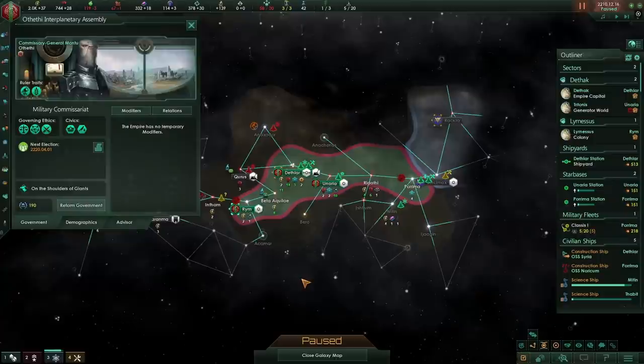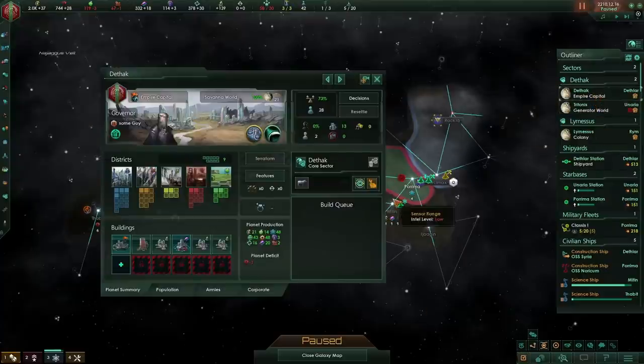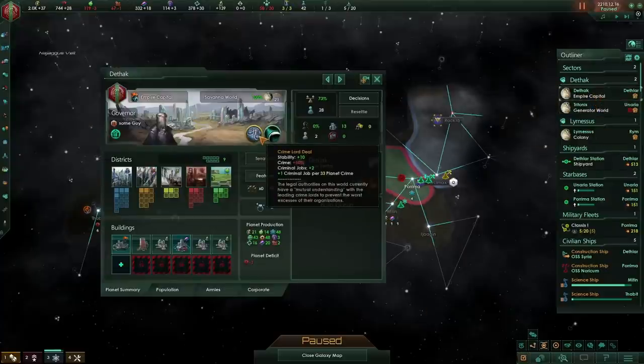Welcome back to the Othethi Interplanetary Assembly. The year is 2210, and now we're playing with Stellaris 3.0.3, so there have been some changes. The first main change I'm going to address is the change to the Crime Lord deal.